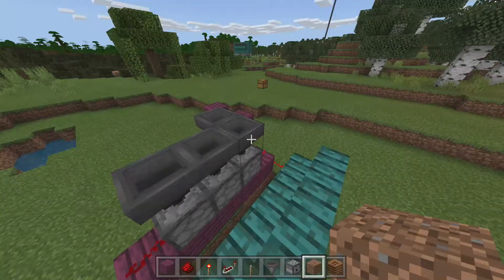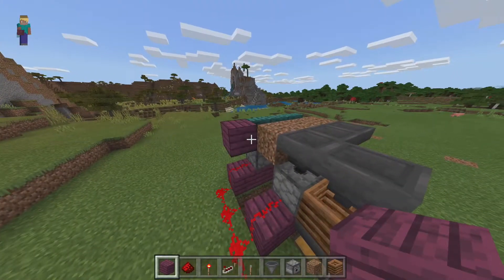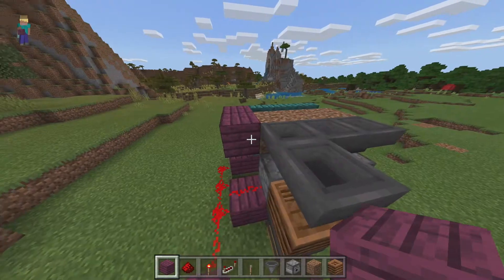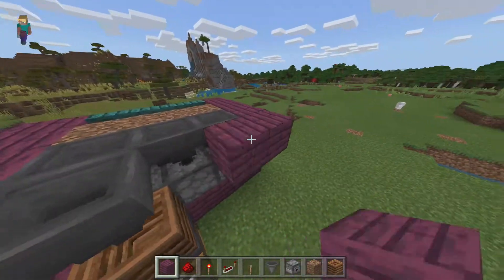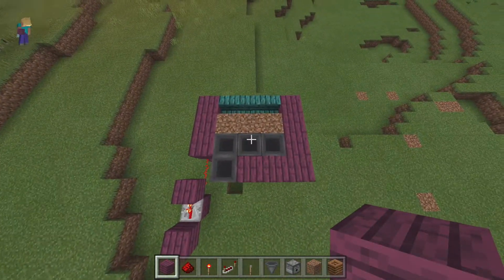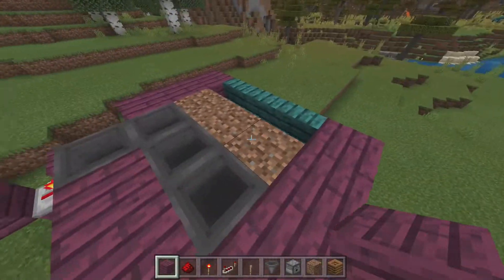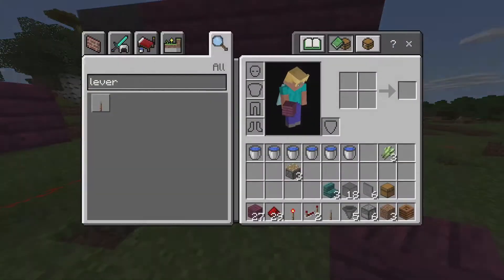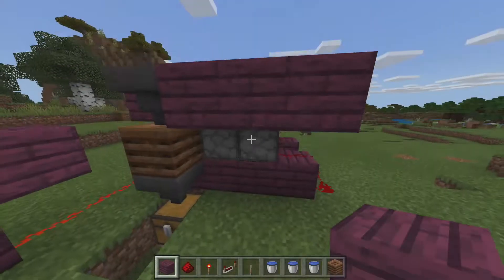Grab our three pieces of dirt: one, two, three. Now let's surround the build so no water gets out — go one, two, three there; one, two, three there; one, two, three there — just like this. Now no water is going to get out when the water interchanges between these two areas.